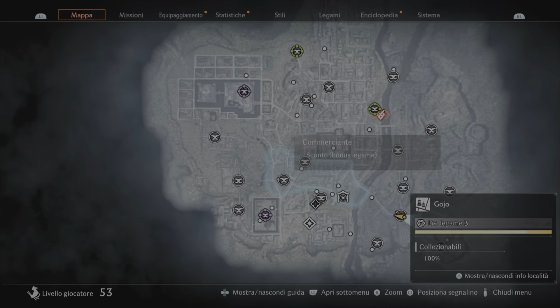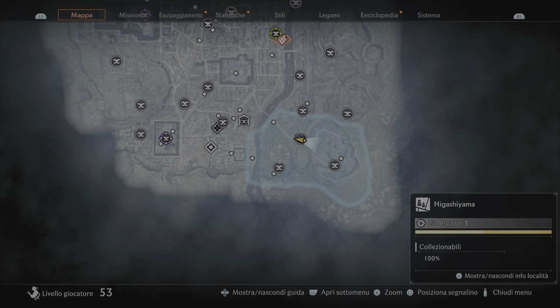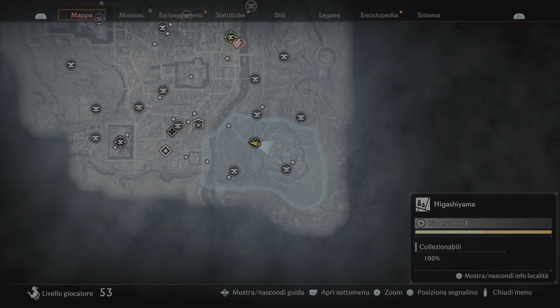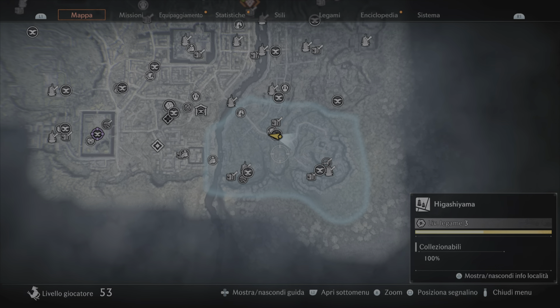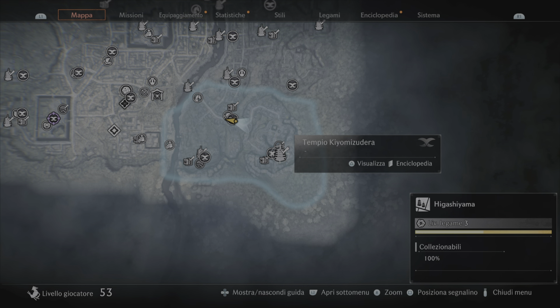Come si fa questo trofeo? Innanzitutto nel terzo mondo, ovvero nella terza regione Kyoto, capitolo 3. Vi faccio vedere partendo da questo standard della lama velata: la zona si chiama Higashiyama e dovrete raggiungere il tempio Kyomyozedera, non so se lo pronuncio giusto ma ci provo.